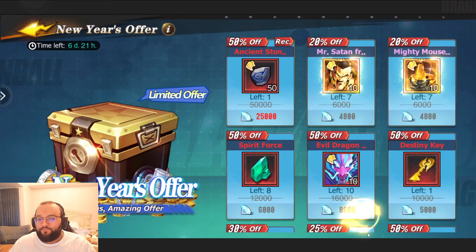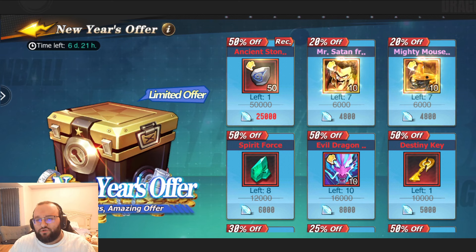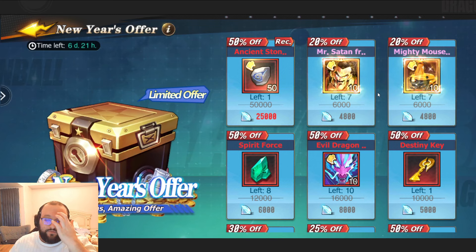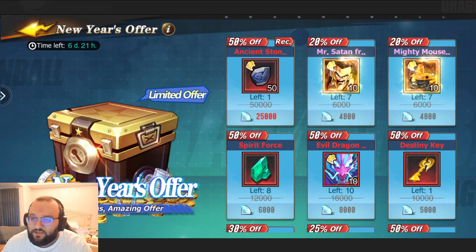Right at the end, we do have the New Year's offer. I'm going to tell you to go get the Mighty Mouse and go get the Satan. Remember guys, if you do the $100 top-up, you're going to be able to get 30 fragments of each of these, and you're going to be able to then pick up the remaining 70 here — so you will have both. It's fantastic: 5,600k power on each. It's going to cost you just under 40k to pick each of these up — it's going to be very, very good value. I would be picking both of these up immediately.